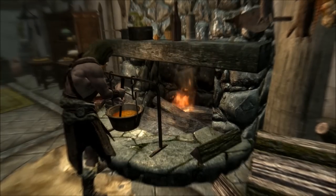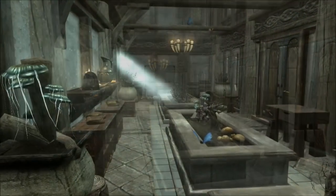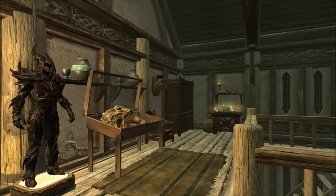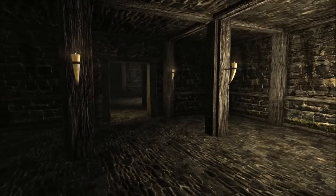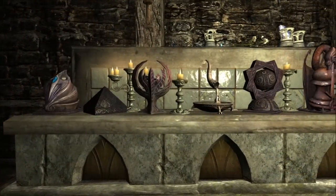Build simple rooms like kitchens and libraries. Attach a greenhouse, enchanter's tower, or alchemy lab to grow and craft your own items in-house. Use the interior workbench to furnish each room with a large variety of craftable objects.